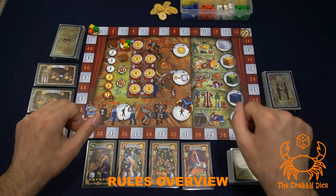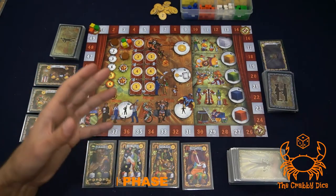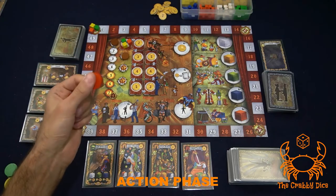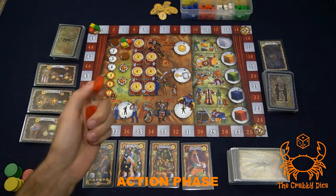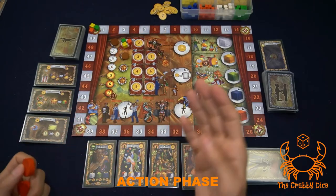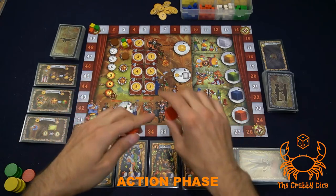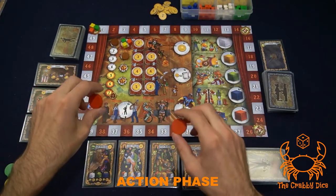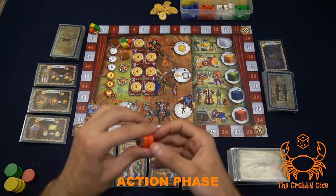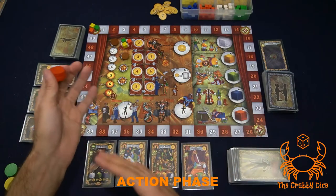In the action/placement phase, players take turns one at a time starting with the first player, placing an action disc on the game board, looping around until everyone has played all their discs. There can be towers of discs all over the place. You don't get the benefit when you place — you get all benefits during phase two, the resolution phase.